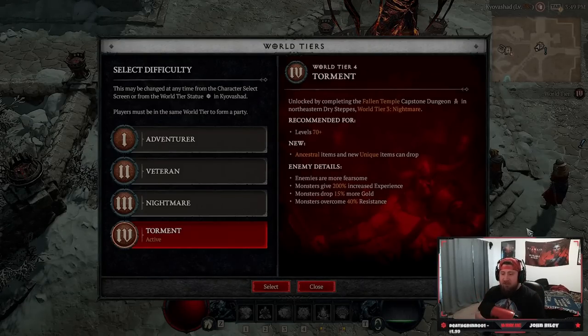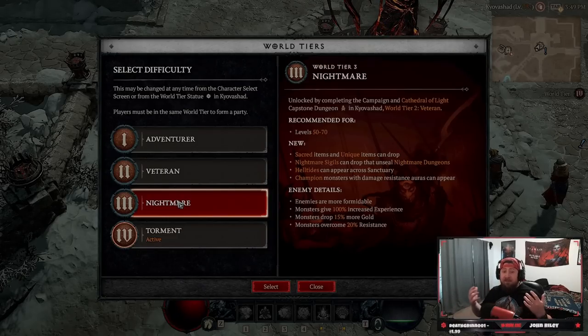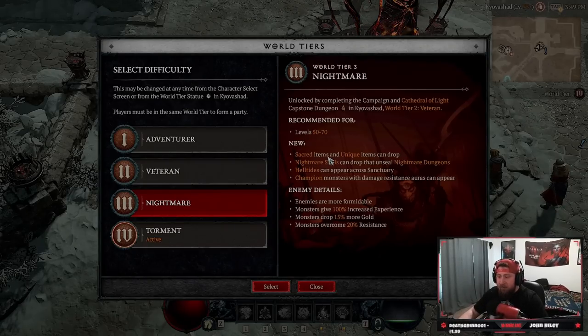What's up guys, welcome back to the channel. Today I'm going to bring you a video on how to get yourself prepped and powerful enough to fight the capstone dungeon so you can unlock and go into World Tier 3 Nightmare mode. I've gotten a lot of questions in my stream as well as comments on my YouTube videos about how to get stronger to prepare for the capstone. Today I'm here to help you out with my tips.